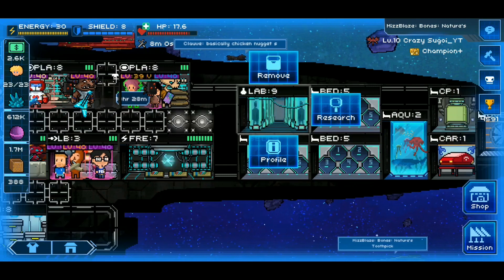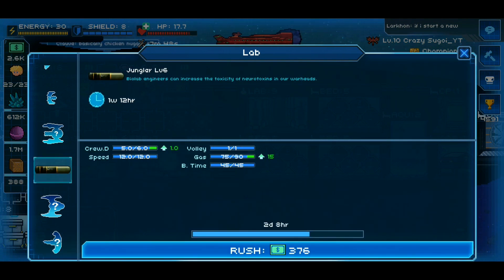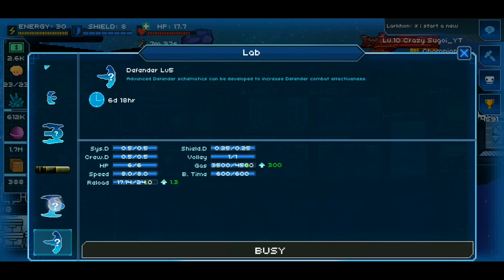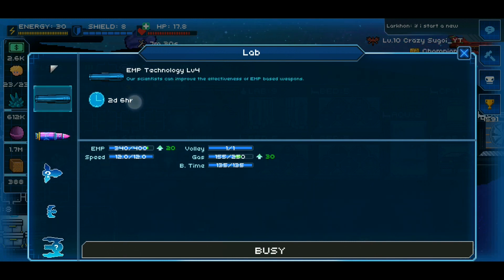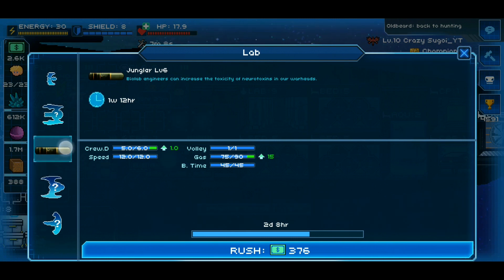Your laboratory is very important — you're always going to want something running in your lab. The lab boosts the things you already have on your ship, such as your missiles. I've got most things already researched, but my hangar items are very low leveled since I never use it. It'll cost you either gas or minerals to get these items upgraded, and they usually run for a long time: two days, six hours; three days; one day; 12 hours; 18 hours. Right now my Jungler missiles are taking one week and 12 hours to upgrade. So you definitely just want this thing always running — sell some things if you have to get the gas and keep a research going in the lab.